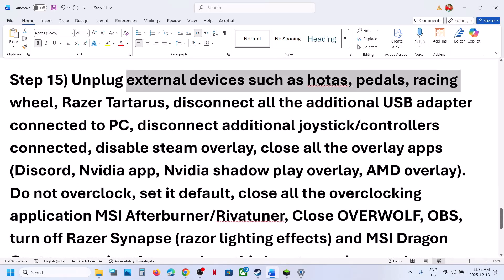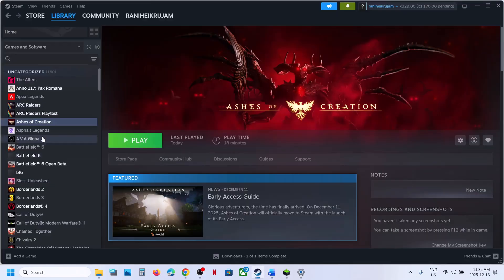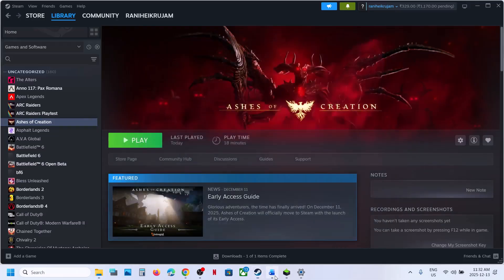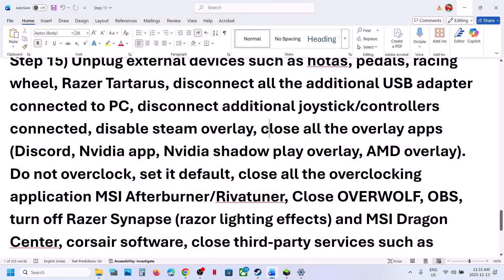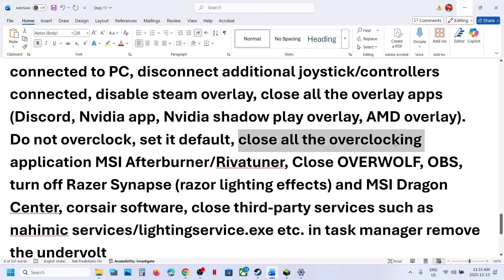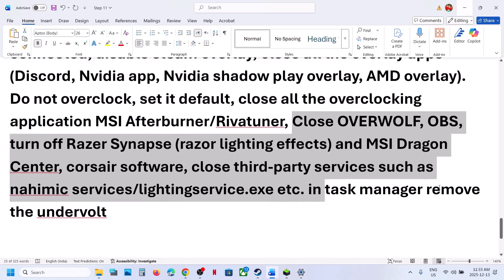The next step is to unplug all external devices that you are not using. Also, disable the Steam overlay: right-click the game in Steam, select Properties, and turn off the Enable Steam Overlay option. If you have Discord or any other overlay application running, go to its settings and turn off the overlay. If you have the NVIDIA app, go to its settings and turn off the overlay, then close it. Also, close all overclocking applications and set them to default. Close any third-party applications or services that are running.